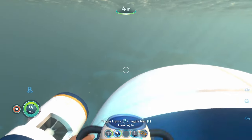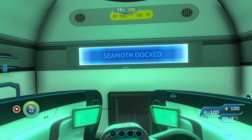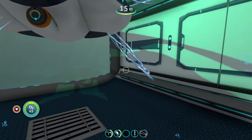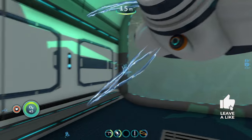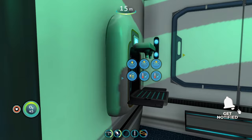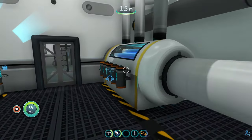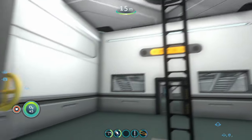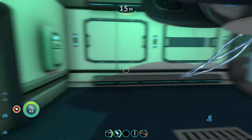The seal submarine has a large docking bay in the back where you can dock your Seamoth and Prawn suit. The docked vehicle is held in place by what looks like an electromagnetic field. It comes with its own upgrades: depth modules, a solar charger module, and a speed and thermal charger module. It runs on 10 power cells, so it's quite hefty on energy. You can build in basically every part of the submarine.